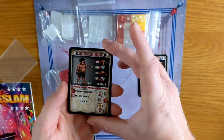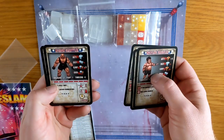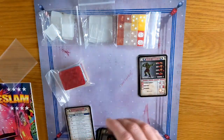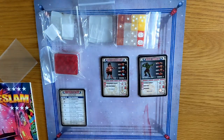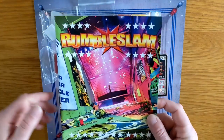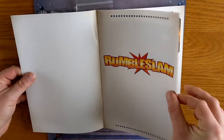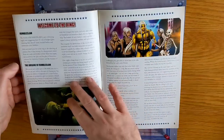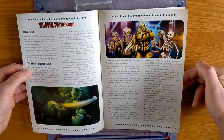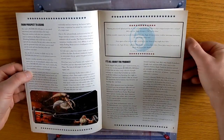Halfling Brawler. Halfling Grappler. Human Brawler. Human Grappler. Ogre. Fair enough. And then, a Rumble Slam rule book. Welcome to the ring. From prospect to legend. Well, yeah, absolutely. He looks really happy about what's coming his way there, doesn't he?